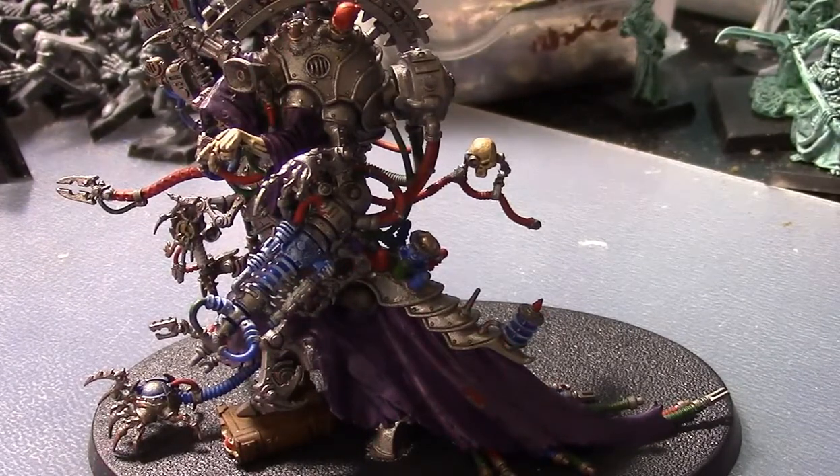Number three, Chant of the Remorseless Fist: you can re-roll any failed hit rolls of one for affected units in the fight phase — so when you're in close combat. Number four is the aforementioned Shroud Song: affected units gain bonuses to their armor saving throws as if they were in cover; units already in cover are unaffected. So you basically get cover out in the open — the cover modifier is the one adjustment to the armor save, which can overcome AP bonuses from weapons like bolters.